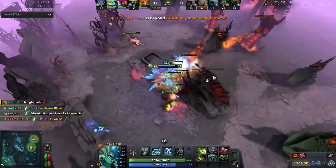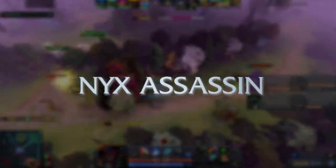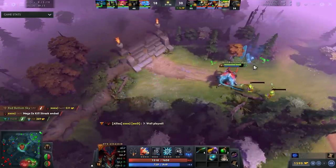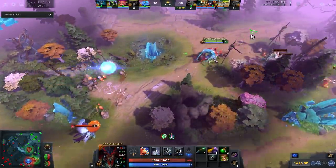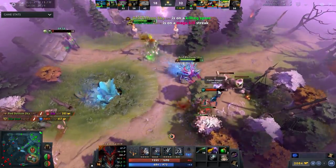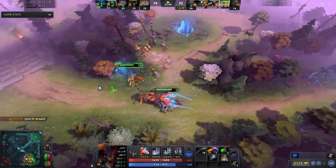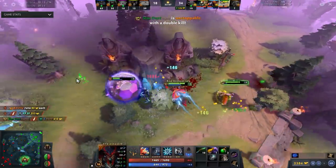Next up we've got Puck. Counters to Puck — my favorite is Nyx Assassin. This hero is brutal for Puck. Spike Carapace gives Puck nightmares: it's just horrible for him. Puck is a high-mana hero so Mana Burn destroys him. On top of that, the ability to scout out a Puck with Vendetta and then deal around 400 damage is so good against such a squishy hero. In the early game if Puck tries to disengage with his spells, you pop Carapace and all of a sudden Puck can't do that anymore.